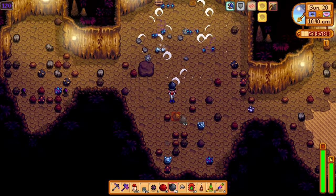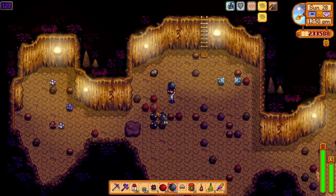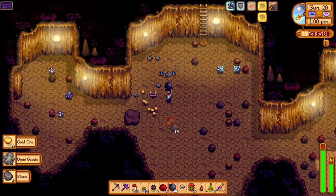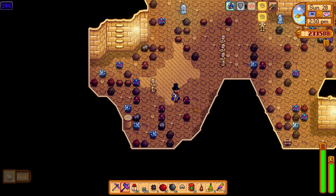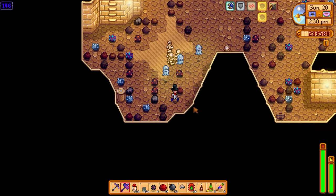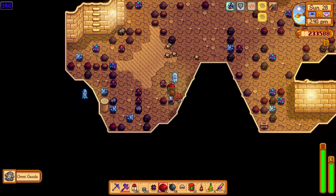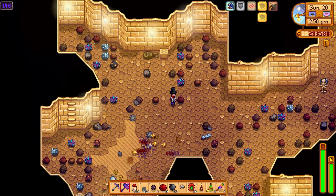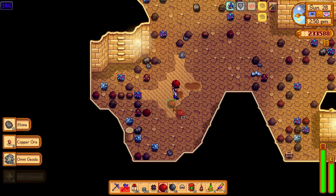Now let's talk about the Iridium Ore and Gold Ore requirements. The best way to get these ores is to go into Skull Cavern, get down as far as you can, and start blowing the ores open with bombs — or use a slingshot if you prefer. The trick is to get down to floor 50 as quickly as possible. Iridium ores start to appear a lot more after floor 50, so the strategy is to spam through floors using your warp totem and ignore everything on the way down.